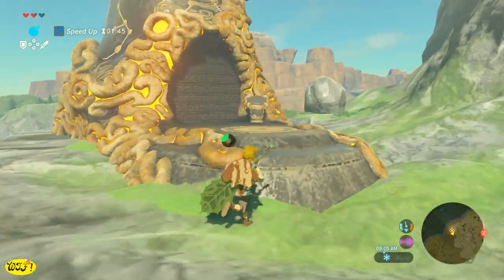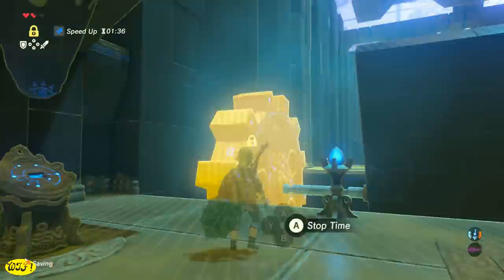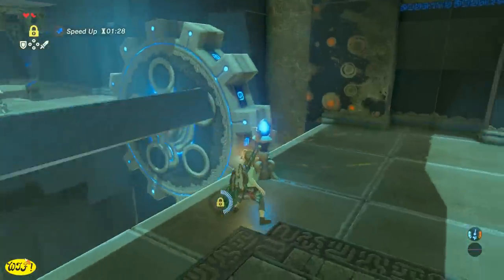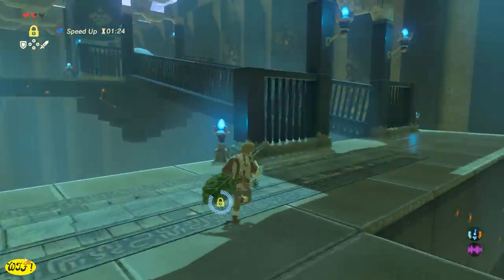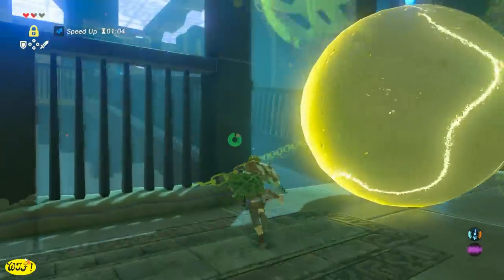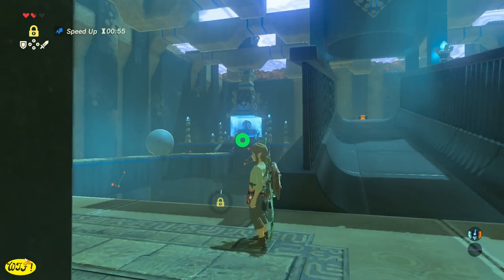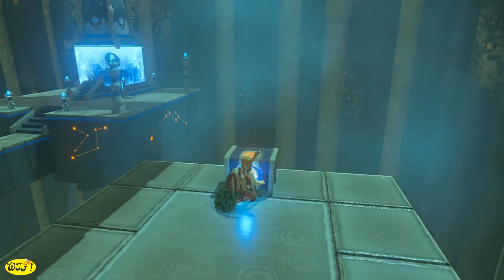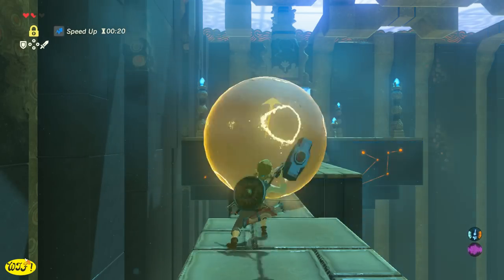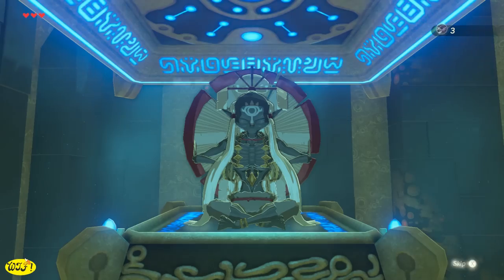Once we make it to the top, we're going to find our shrine. Place our Sheikah Slate on the pedestal and we'll receive our Stasis rune. Stasis will freeze items. You'll see a big gear wheel turning with a platform attached — freeze it so you can make it across, then unfreeze it. Each rune has to charge, but stopping it makes it charge faster. Freeze the ball so you can run behind it. After making it to the top, grab the chest, then find a sledgehammer. You'll see a big round stone ball — freeze it, hit it with the sledgehammer, and knock it out of the way. Grab your orb and we're out.